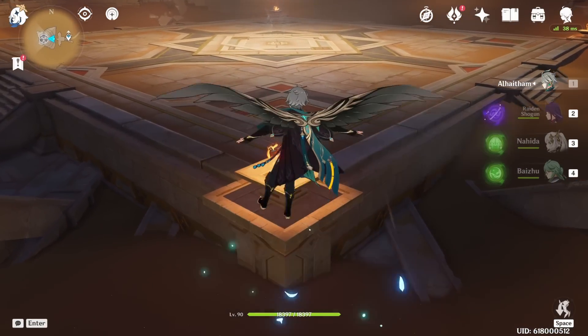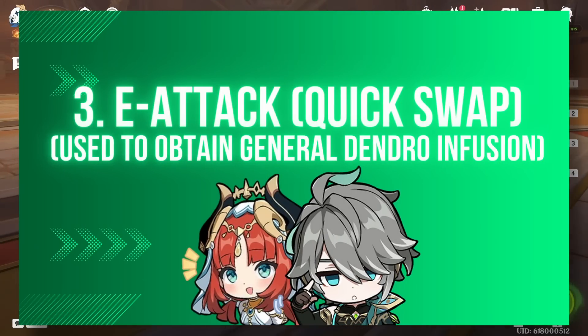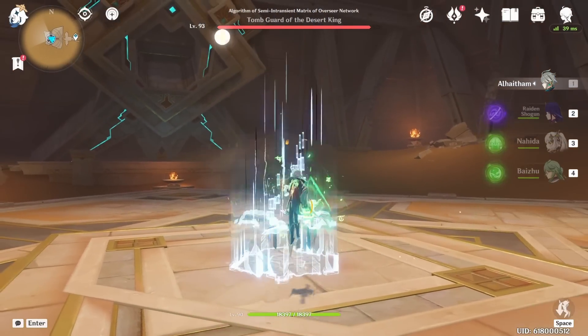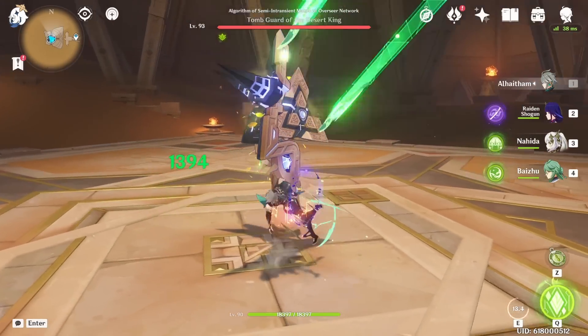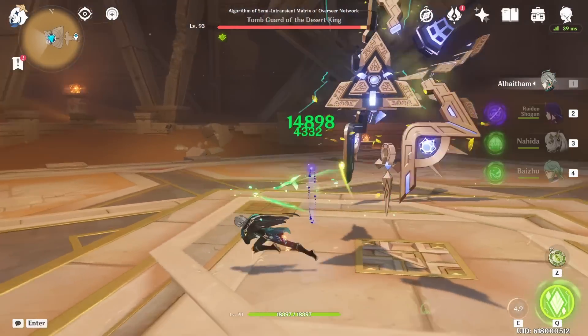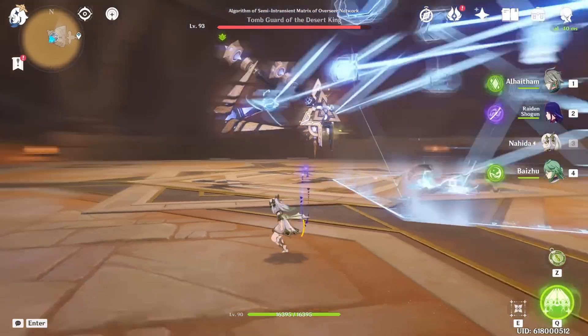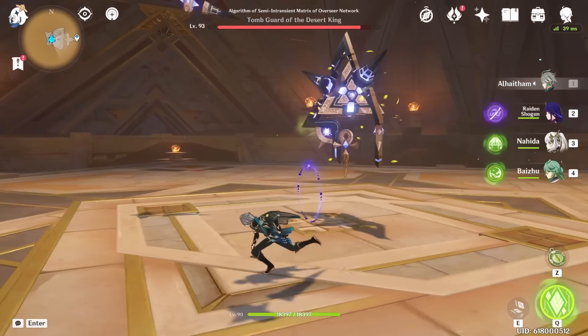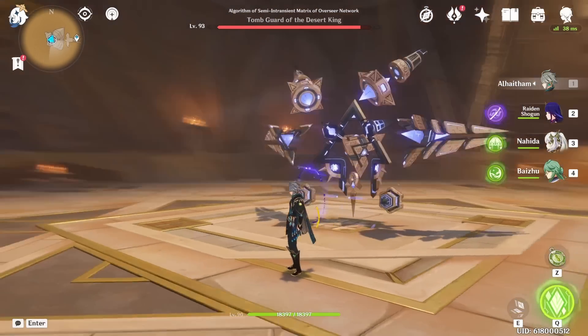The next combo is a quick-swap rotation useful in Nilou Bloom teams or quick-swap teams, and also useful when Alhaitham's ult is not available. Simply tap or hold your elemental skill, plunge to get three mirrors, then attack for as long as needed. In a Nilou Bloom team, leave after the second mirror hit, use your Nilou attacks or other supportive abilities, then swap back to Alhaitham and either use elemental skill again or elemental burst to repeat the rotation.